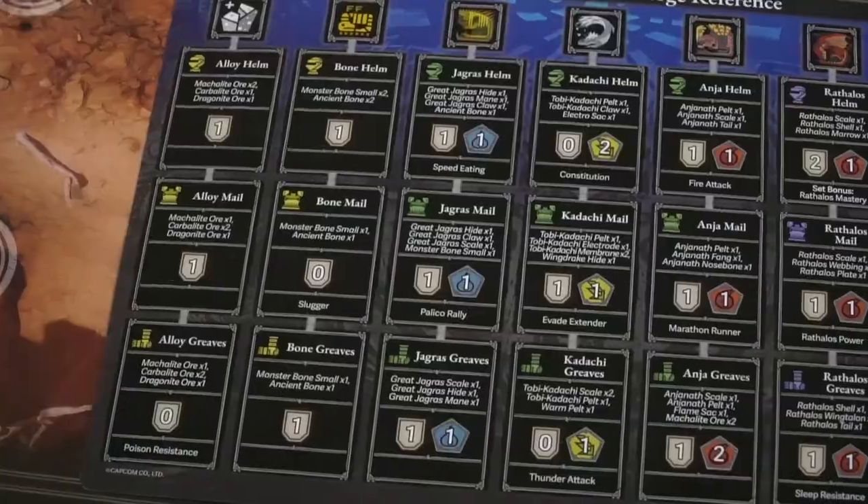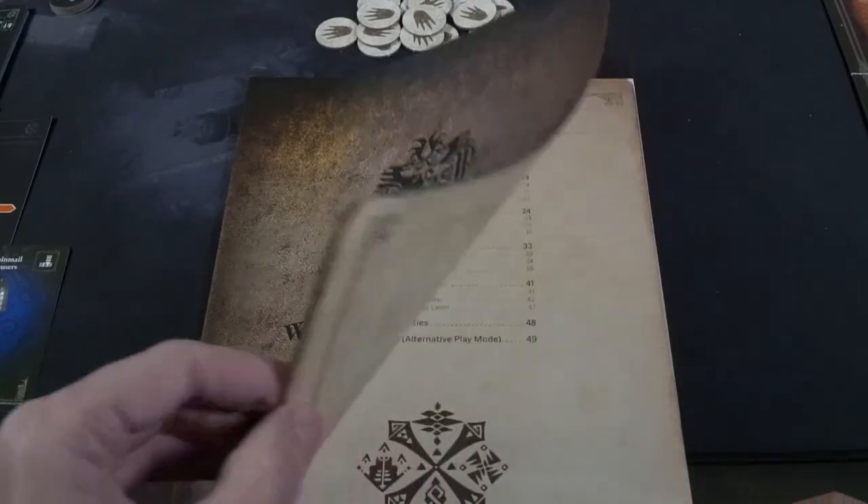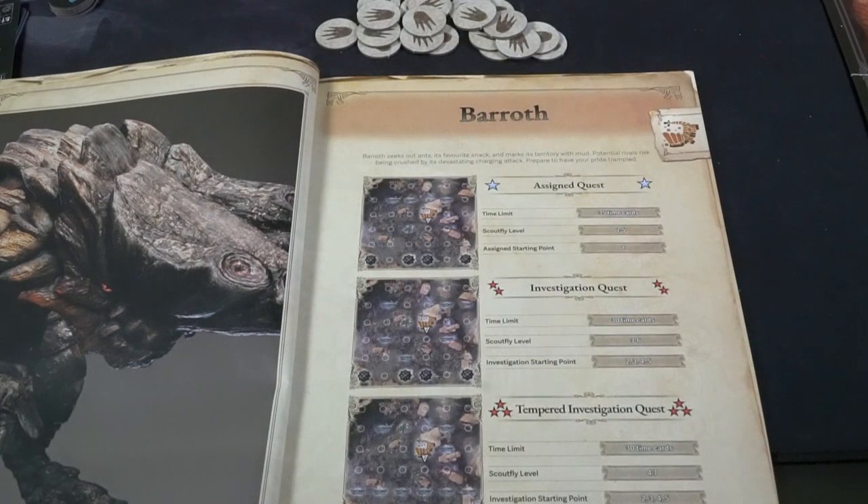To set up the game, the first thing you do is have each player select a champion they'd like to fight with — for instance, here I have the Insect Glaive. Each other player will select one of theirs, and then you'll choose a monster. In this case we're doing the Barroth — this is the first monster you can fight. After you fight this monster you can choose to fight it multiple times or move on to the next, with each monster getting progressively more difficult.